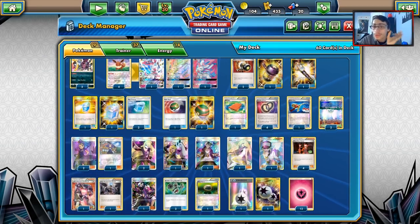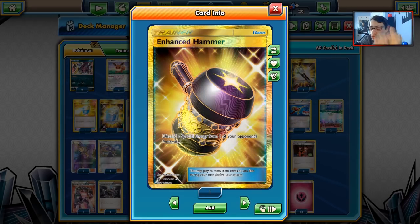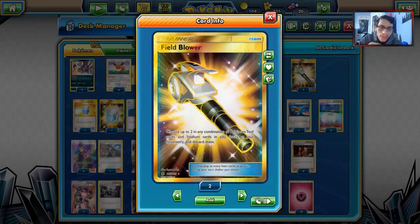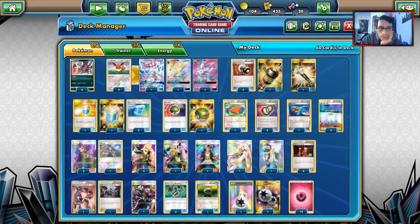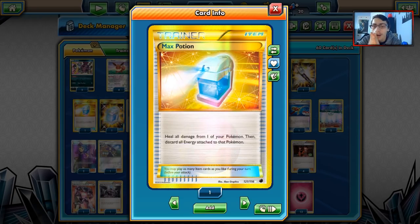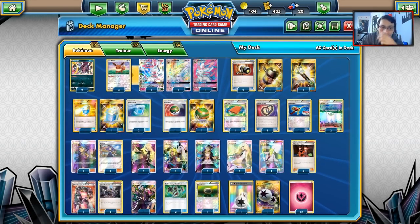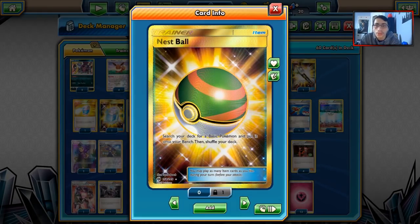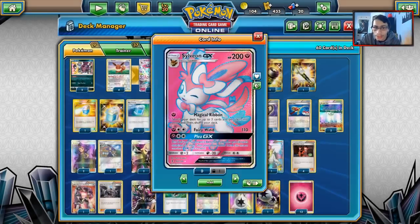The basis of Sylveon has always been the items. We play three E-Hammers, since DCE and Strong Energy are super popular. One Field Blower to get rid of tools — two might be better, especially against a Garbodor deck that can get around Hoopa. Four Max Potions: a key strategy is Max Potion after Magical Ribbon, then just reattach Fairy Energy. We run 12 Fairy Energies with one Super Rod and four Puzzle of Times. We play two Nest Balls — no Ultra Balls or Brigette in this deck, so Nest Ball is really the only way to get Pokemon in play unless you Magical Ribbon for them.